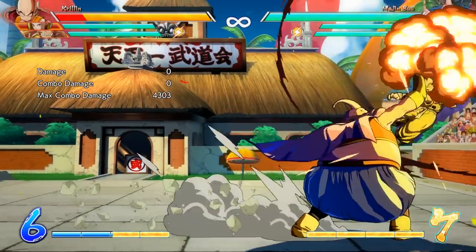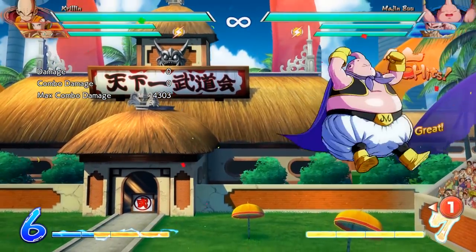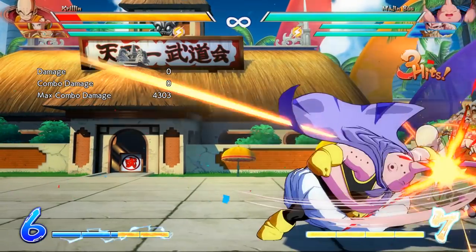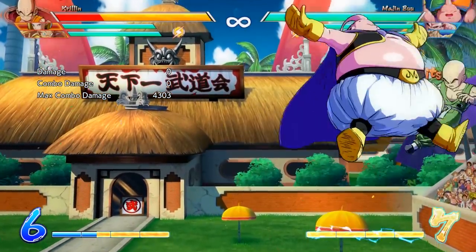Good Majin Buu players had to develop strings that work on every character without using standing light for the most part. This just makes it a little easier for them to get into their combos, which makes it easier to get into the mix-ups — and once Majin Buu has you in his mix-ups, you're in for some tough times. Definitely looking forward to seeing what Majin Buu players do with this.